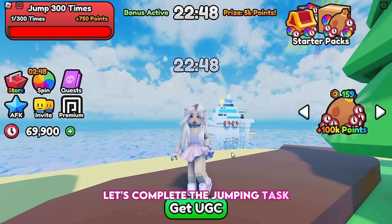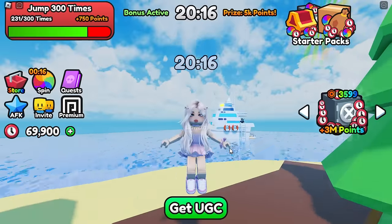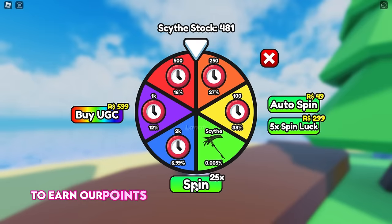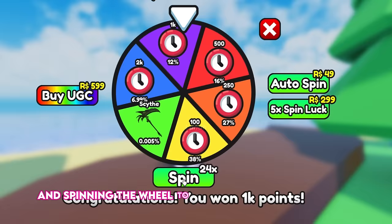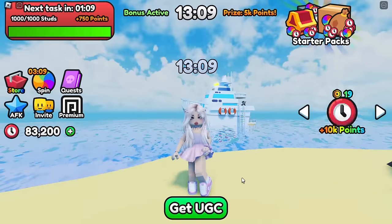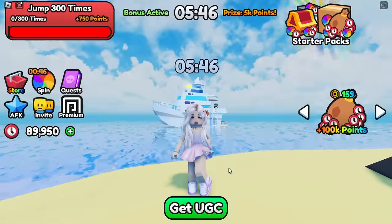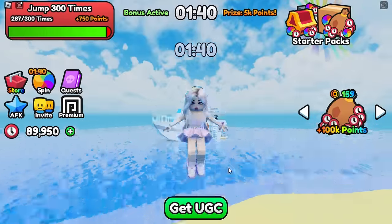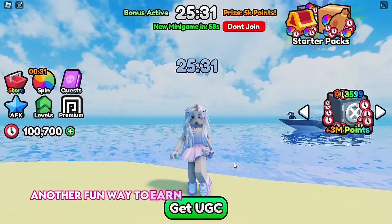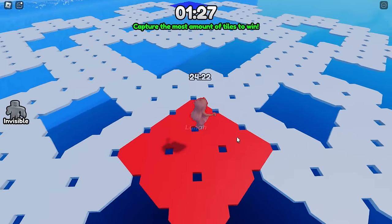Let's complete the jumping task. Now let's wait for the countdown to reach zero minutes to earn our points prize, and then continue doing tasks and spinning the wheel to maximize your points gains. Another fun way to earn points is by playing minigames — let's wait for one to start.